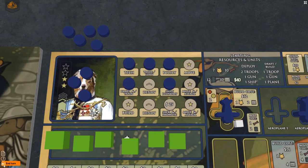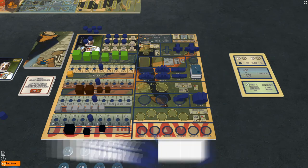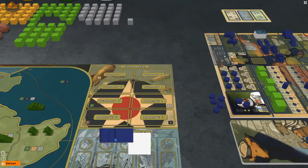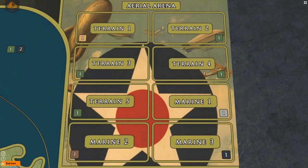Now that units are trained and ready, you can take the deploy action and place a number of them — up to your general's stripes amount — onto a suitable region of the map that contains any of your units. The four troops and the gun go onto a terrain region you control, along with their XP cubes. The plane is placed in the aerial arena in any of the terrain or marine boxes, excluding any terrains not available for the given player count. These boxes correspond to all of the regions on the map and represent the airspace above those regions.